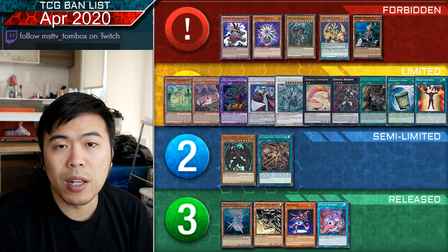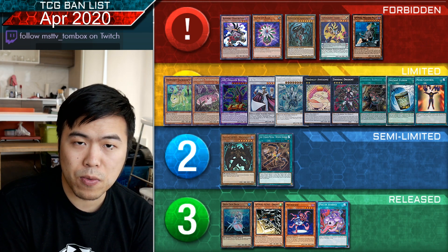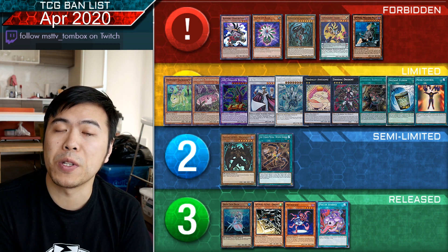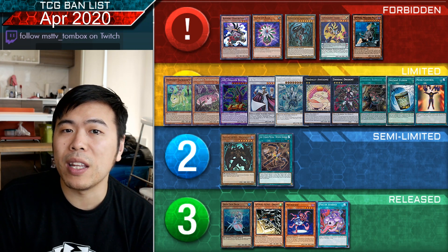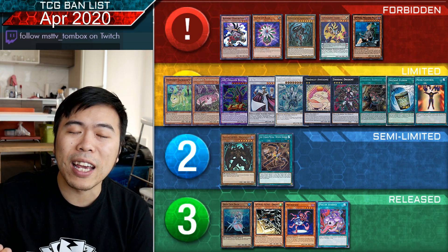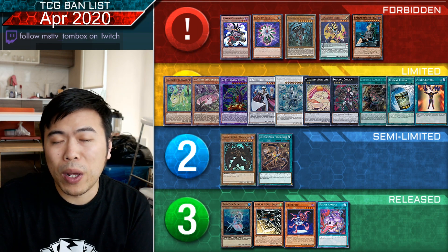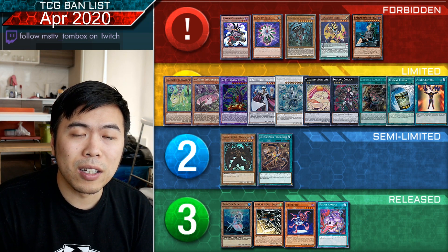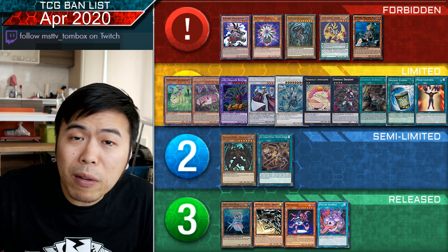TG Hyper Librarian is hit to prevent Synchro spam in the new Master Rule. Trishula is limited to prevent triple Trishula loops — hand loops will always be hit by Konami because they're not fun. When they hit Steam the Cloak, they also took away a Guard Dragon combo I was going to show you — it ripped four cards out of your opponent's hand while setting up two negates, which is exactly enough to stop every play they had left. That involved Desert Locust, Darkest Diabolos, Chaos Dragon Levianeer, and Psyframe Omega.